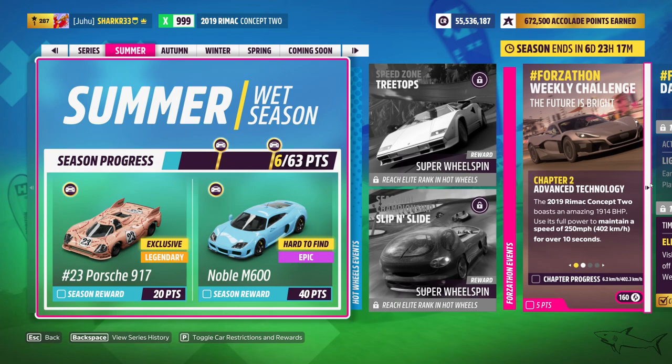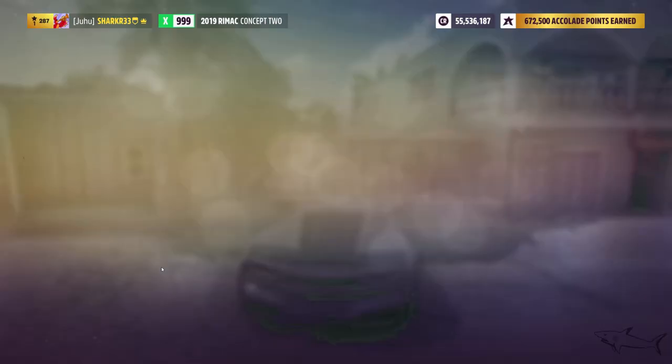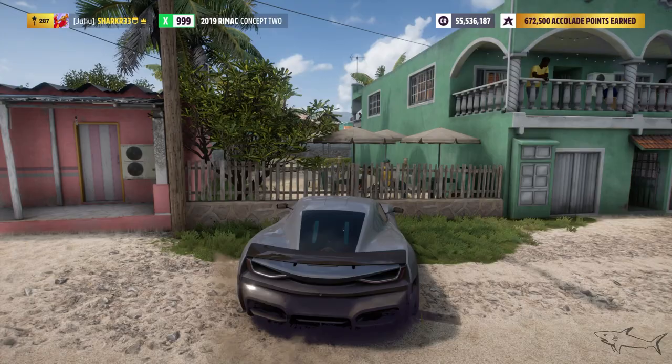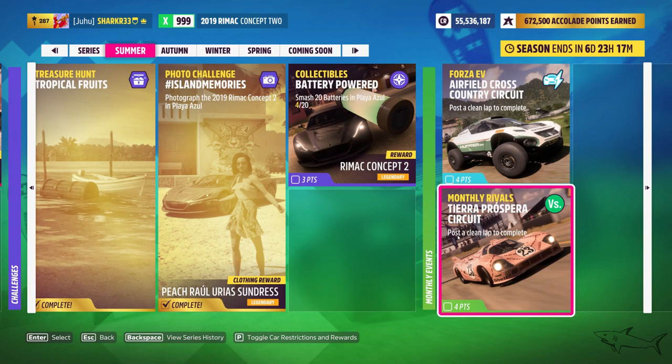These two clean lap challenges are very easy. Just click here — it'll take you to the race. Post a clean lap: don't hit anyone, don't hit the walls, and be as fast as you can. There are two of these clean lap challenges, and they count for every single season but you only have to do them once.